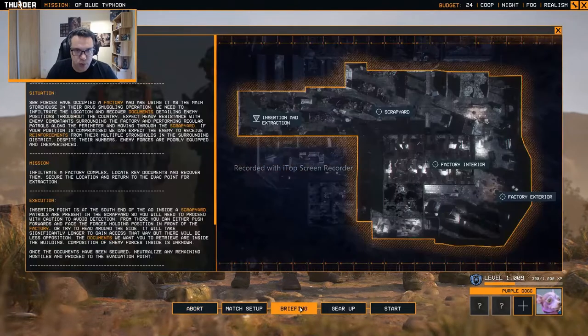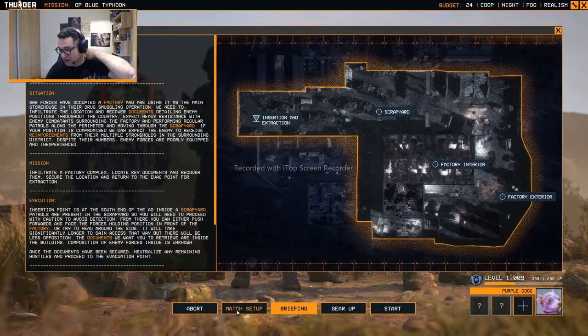Blue Typhoon. This is an old derelict factory. Here's our insertion and extraction point. There's a scrapyard and we need to gather some evidence inside the factory. This seems like a pretty straightforward mission — let me tell you, it's not. It's a super hard mission. I can actually play it or try to play it if you want, but it's super hard.